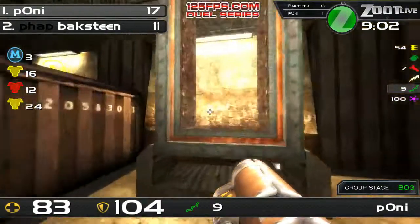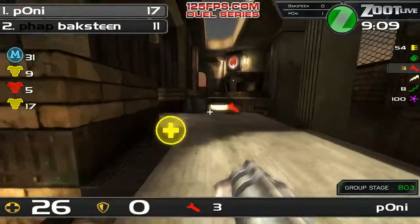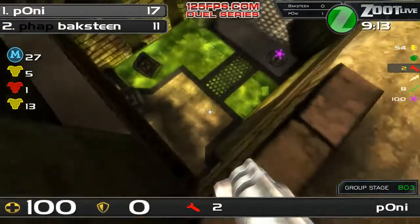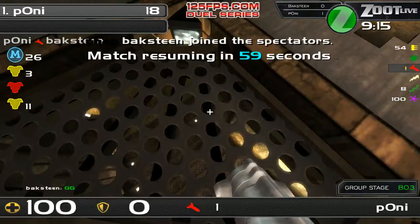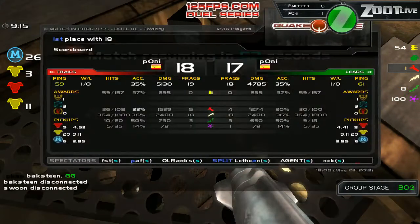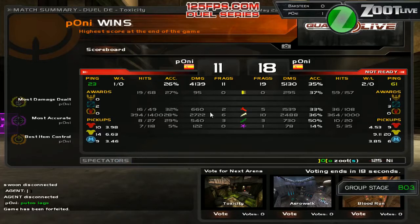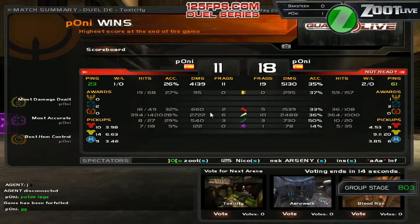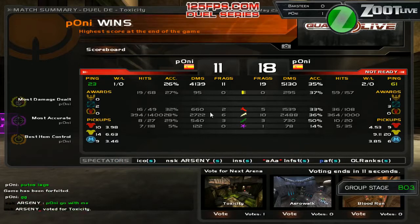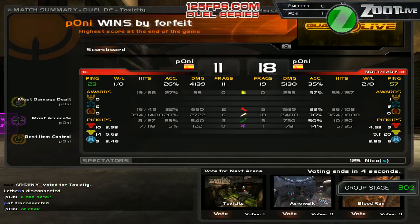A frag needed every 10 seconds for Baxteen. He's going to get himself onto mega — is he going to keep going for it? Good rockets from Pony. Look at Pony's positional play. Pony timed out and GG'd at the same time — okay, that was interesting. I don't know how that happened. Pony beats Baxteen 18 to 11. Pony played a very good game. Well done though — Baxteen put on a decent game, and considering Pony is one of the favourites for the group, I think Baxteen did pretty well. Although I would have liked to see him play a slower map against Pony.